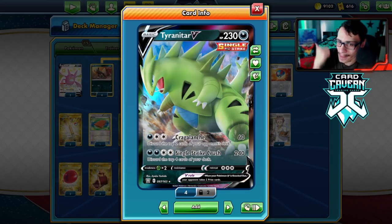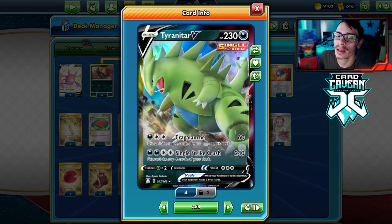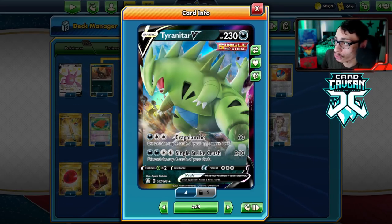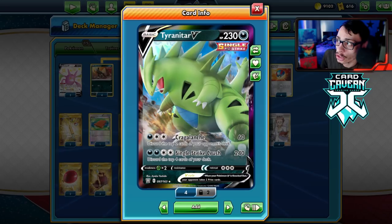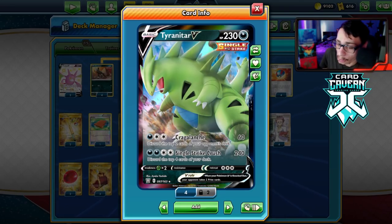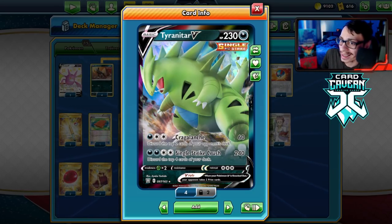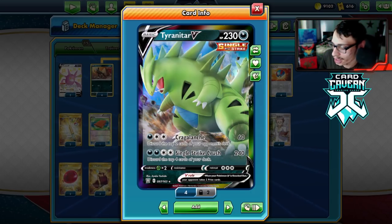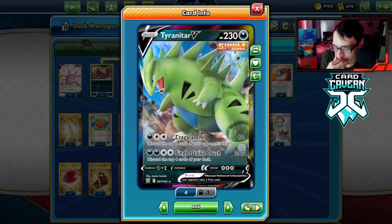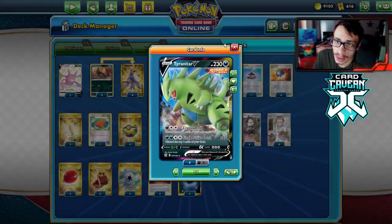Single Strike Tyranitar has some good benefits over Single Strike Urshifu. Of course it doesn't do as much damage, but it is a basic and a dark type giving up two prizes. Dragapult just won a major event and is looking really good in the meta because it counters Urshifus and Mewtwo. If Dragapult gets popular, we have Tyranitar here to use Craigalanch and Single Strike Crush. It can still get the job done and Craigalanch can be disruptive by discarding two cards.